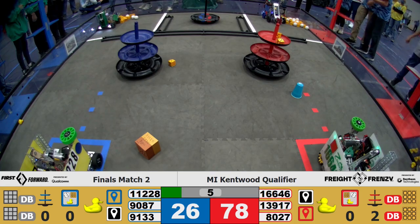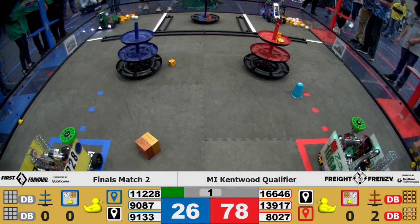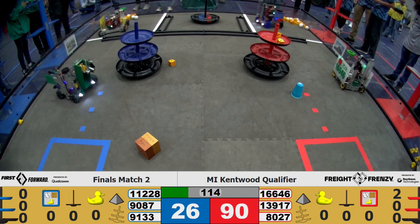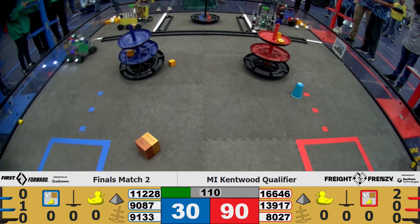Drivers, pick up your controllers — 3, 2, 1. 16646 heading to that warehouse. 8027 exiting the warehouse. 9087 going to place on the second tier of their shipping hub.